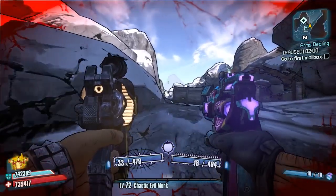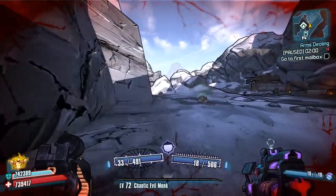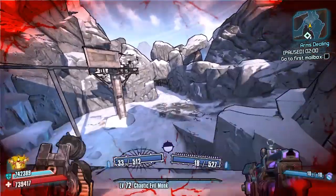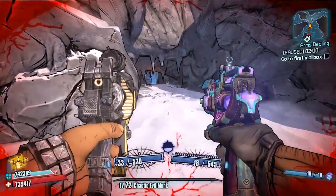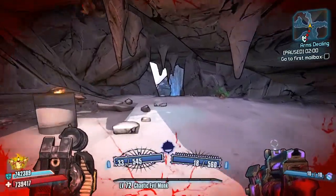I've shown you a good rocket jumping Gunzerker character build to speed things up, and I will show you another one today, but first we're just going to run the actual route to Scorch. You come up the hill, turn back on yourself, and then it is an absolute straight run all the way there. This is the cave that I mentioned on the map.